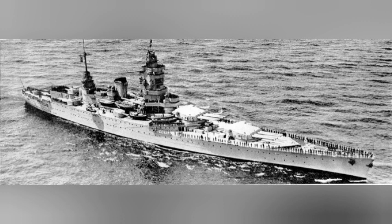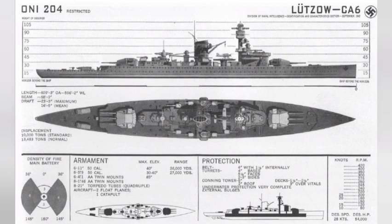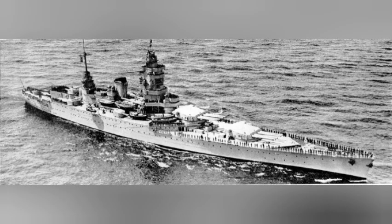Most French World War 2 battleships appear to only have two forward turrets. Why? This is because when the French learned that the Germans were building the Deutschland class pocket battleships, they needed to make a ship fast to counter it. So they designed the French Dunkirk class battleships to counter this problem.